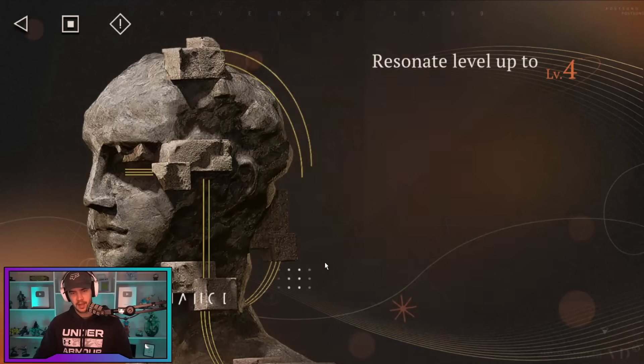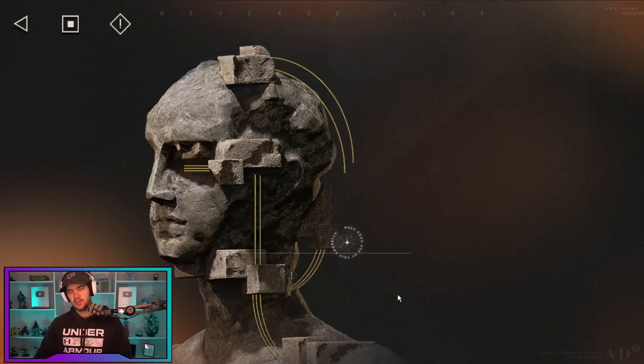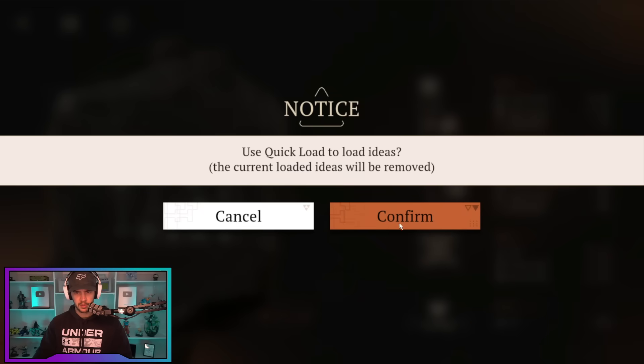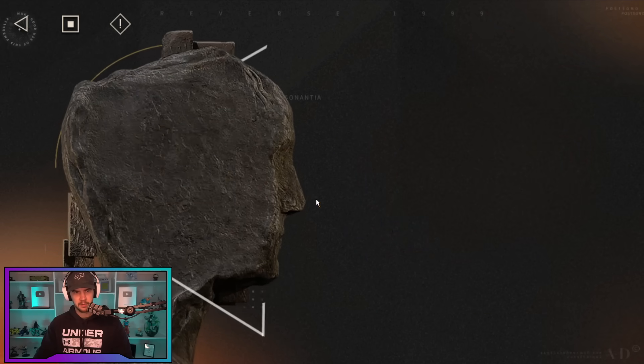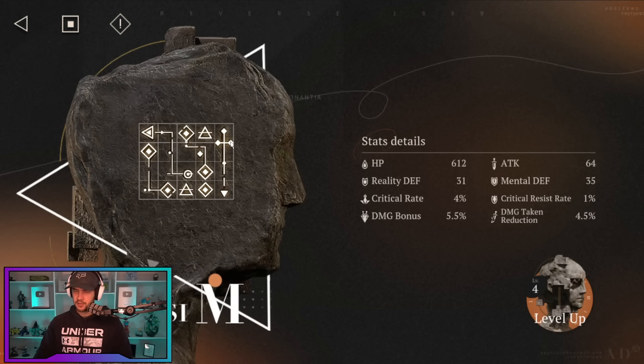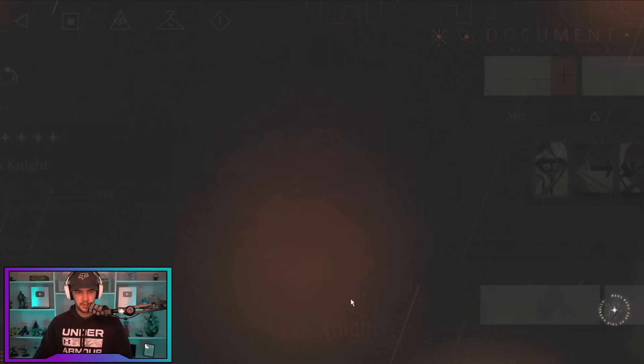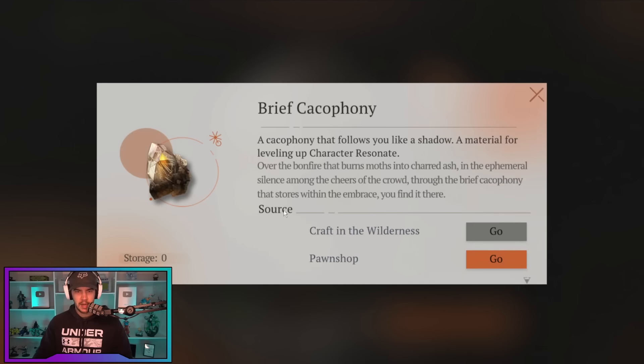So let's go over here — like I said, this is kind of like your gearing system. Let's go ahead and get our A Night beefed up. If you haven't used A Night, dude, I just love the guy. Even if he's not the top tier, he is such a cool unit and so fun to use in my opinion. So there we go, we've got our Resonate to four. Let's go load these ideas quickly. I got to get my Tetris skills back in check — it's been a while. But if we go ahead and level up on the next one, now we are going to need those Brief Cacophony ones.